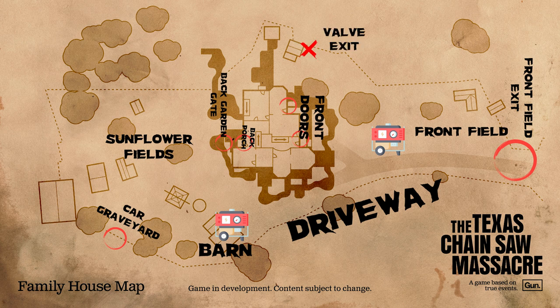For what I believe is the hardest exit on this map, the valve exit: you can find the valve at the shed in the front fields, the barn, upstairs in the house in the luggage room, inside grandpa's room, or inside the bathroom. The pressure tank will be located at either the side garden, the back garden, or on the side of the main house between the front fields and the barn.